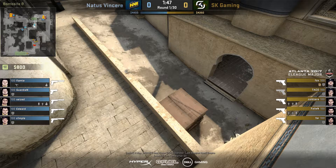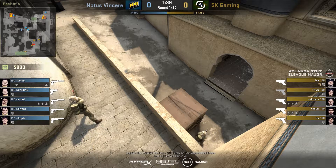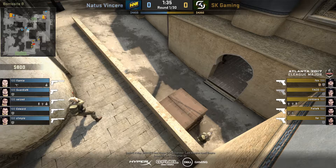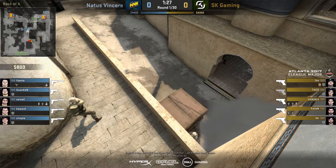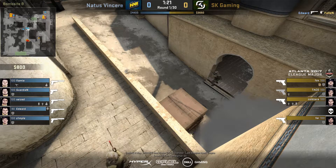First we're going to look at what they did on the pistol round. They had three players towards mid and the other two players were split up on either site. The idea is they have three people mid to take contact at long range, try to get an advantage, then fall back and play a more default setup. In this case it only worked out for a one-for-one trade, however they got the information that it's an A hit and were able to set up appropriately to retake the site effectively and win the round.